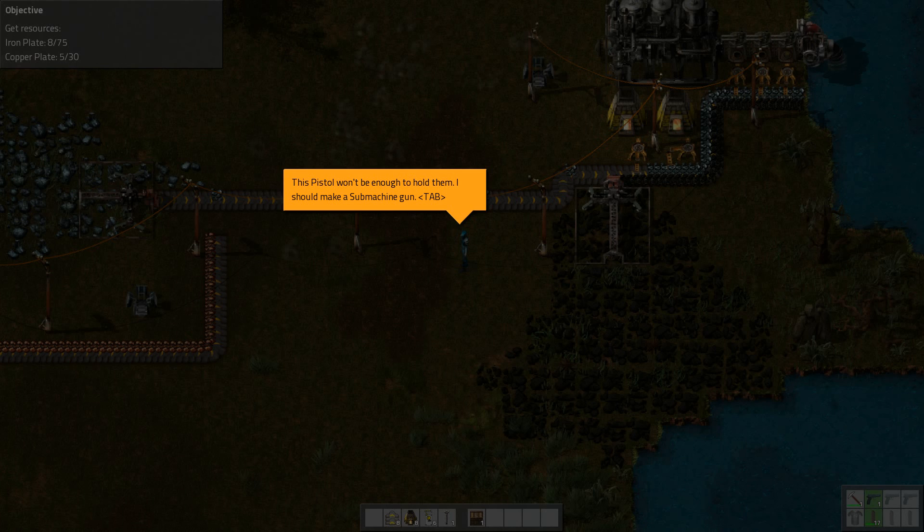That's not ideal — we want to prevent the ore from mixing on the belt if possible, because we're going to end up with a backlog of copper and iron on the same belt. For now I'm actually going to pick this miner up just to freeze that flow temporarily.